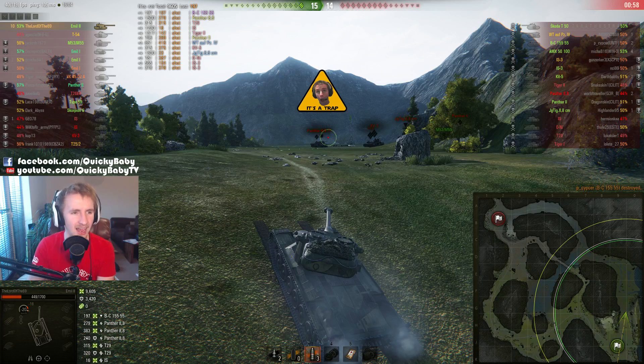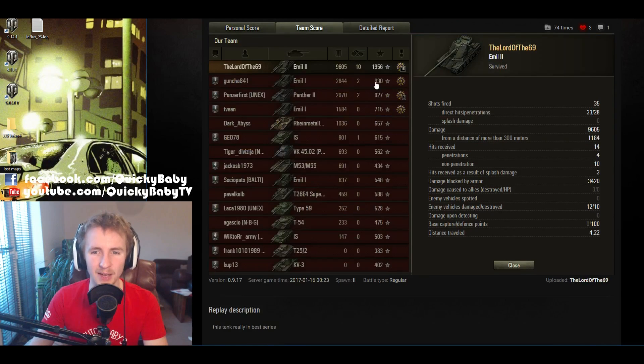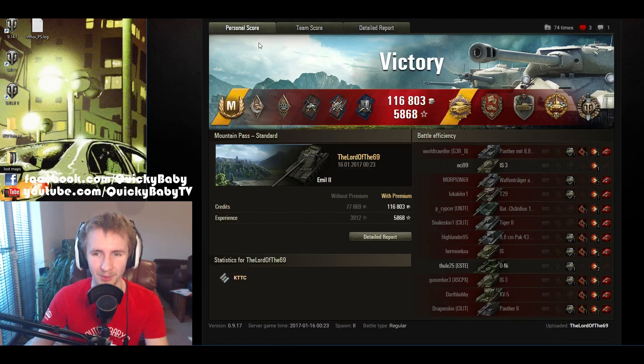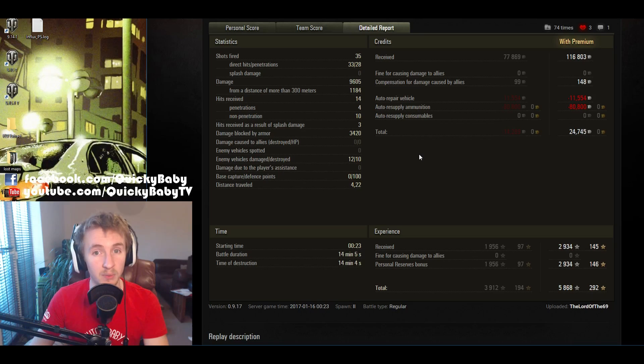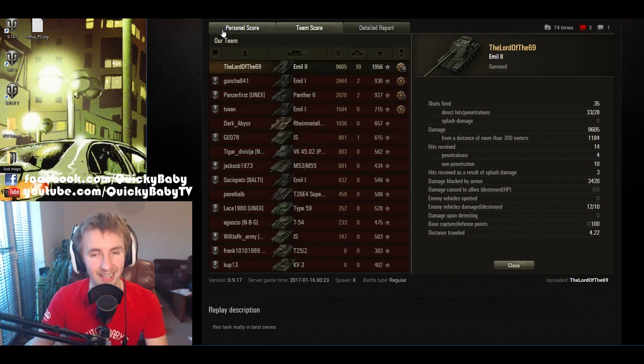9,600 damage done and a Pool's Medal — a certainly impressive feat in a brand new tier 9 autoloading Swedish heavy tank. Lord unsurprisingly picks up an Ace Tanker for 1,956 base experience points, making it exceedingly tricky to ace the top tier Swedish tanks right now. He also picks up a Pool's Medal for 10 kills, a Defender Medal for 100 base defense points, a Steel Wall Medal with 3,420 damage blocked, and a High Caliber for 9,605 damage. Even dipping into premium HEAT rounds, he still makes 24,000 credits profit. Lord, congratulations — what an incredible game showcasing exactly what these high-tier Swedish heavy tanks are capable of.